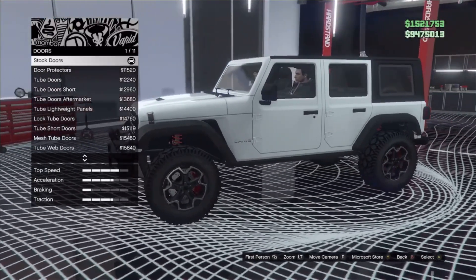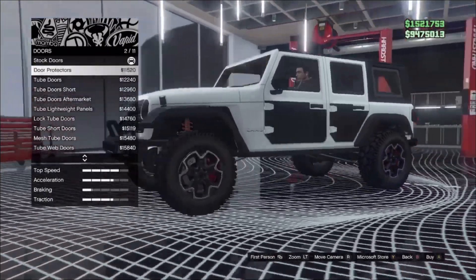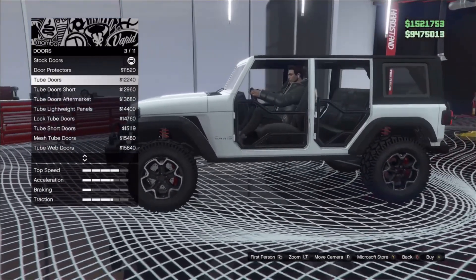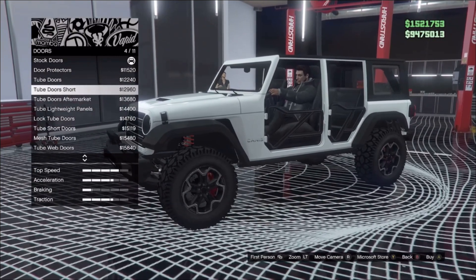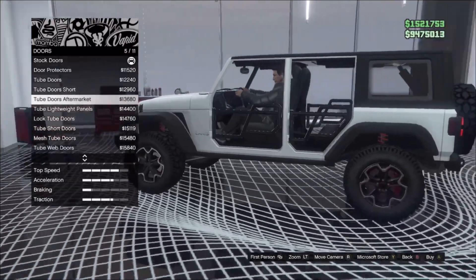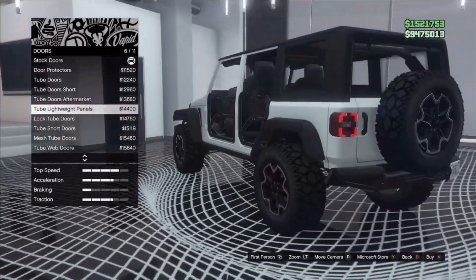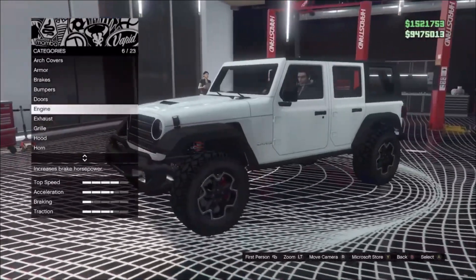Doors — I think this is something people were expecting. You have stock doors, door protectors, tube doors, a short version of those, aftermarket tube doors, lightweight panels, tube lightweight panels, and lock tube doors. We'll just leave it stock — I don't know about some of those, chief.